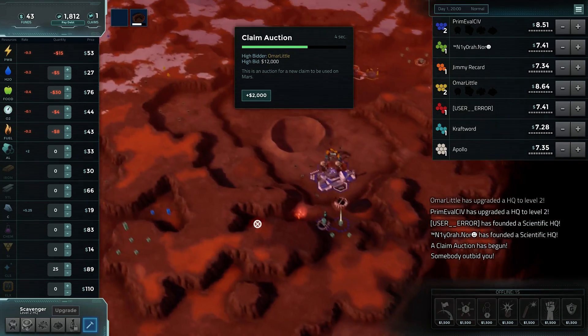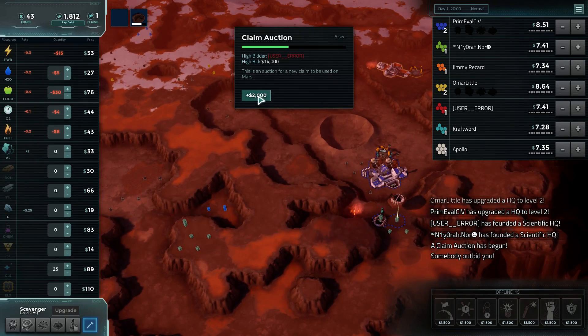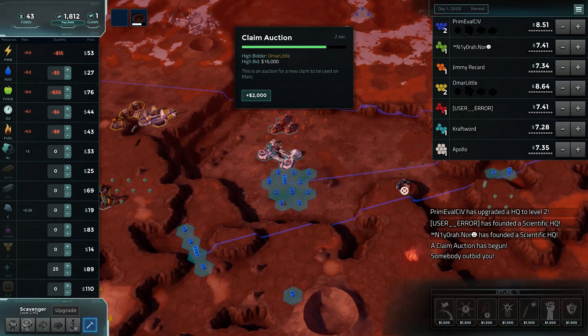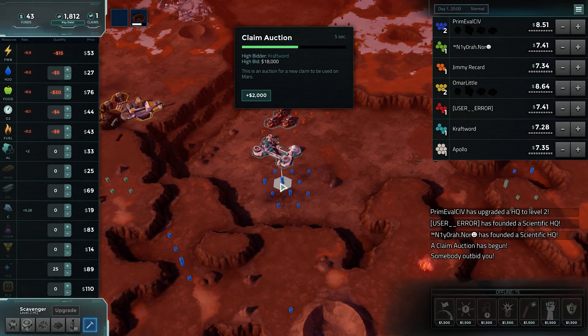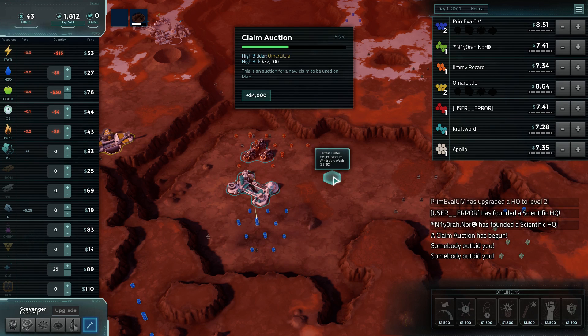Same auction. So what do I want to get into next? Food is already pretty expensive. As for water — all the water — we want to grab that right now. High water in the middle of a water patch. Most definitely. I could go to 28,000. That's probably the limit.